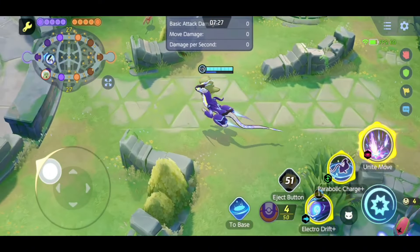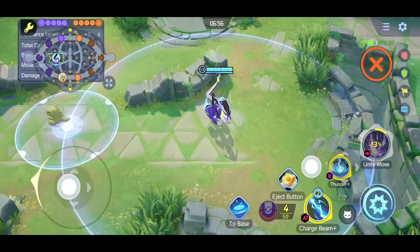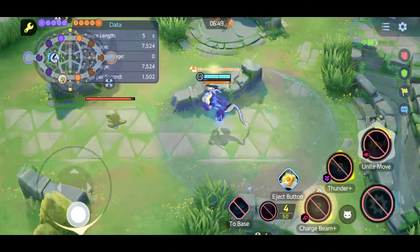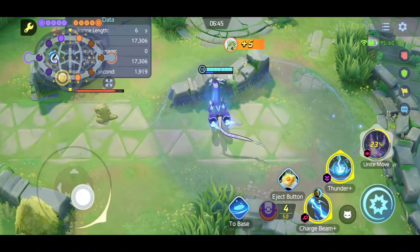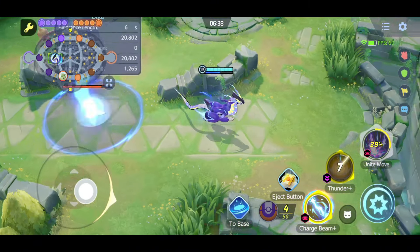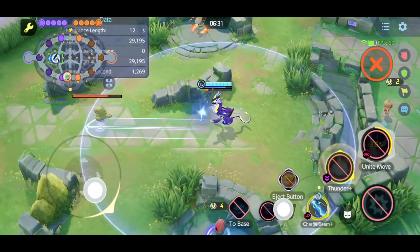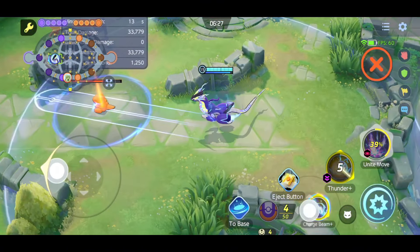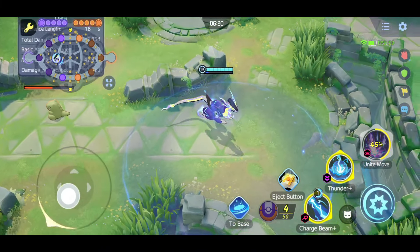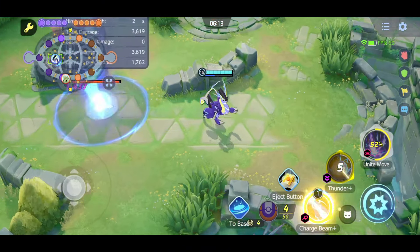The second combo moveset is Charge Beam and Thunder. First use Thunder to slow down the enemy, then use Charge Beam. If enemies are far away, increase Charge Beam's range by holding it. Using Parabolic Charge with Charge Beam is not recommended because Charge Beam requires maintaining distance while Parabolic Charge requires being close — they conflict with each other.